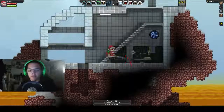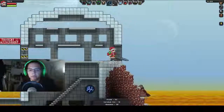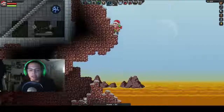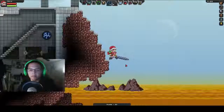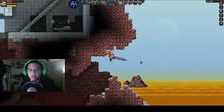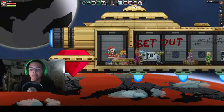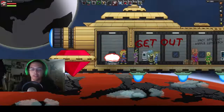Here we go. Gotta keep an eye out for— uh-oh. Shit. I was trapped between two things, I was screwed. I was gonna try and block it off, but I pulled out my bed on accident, like a genius. You want this bed? Because I sure as hell don't want it — it screwed me over. Warp home.